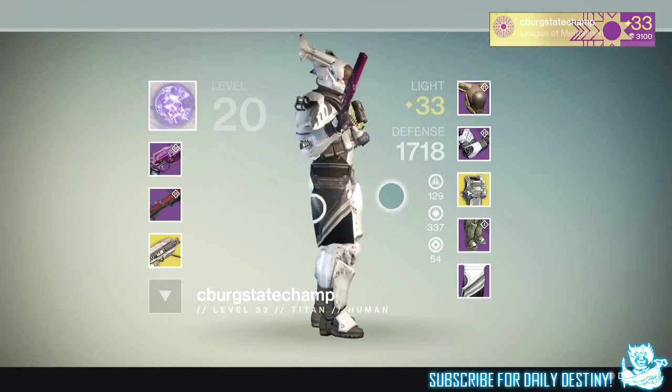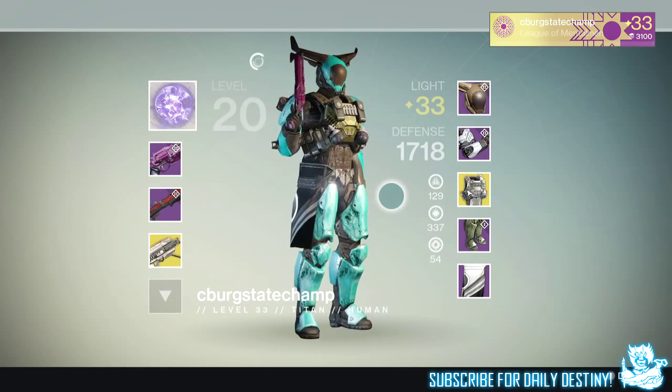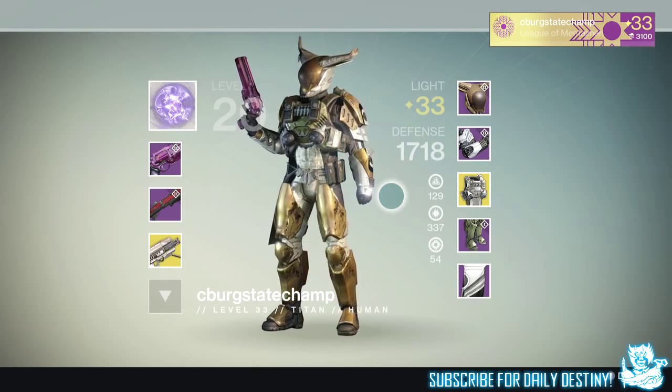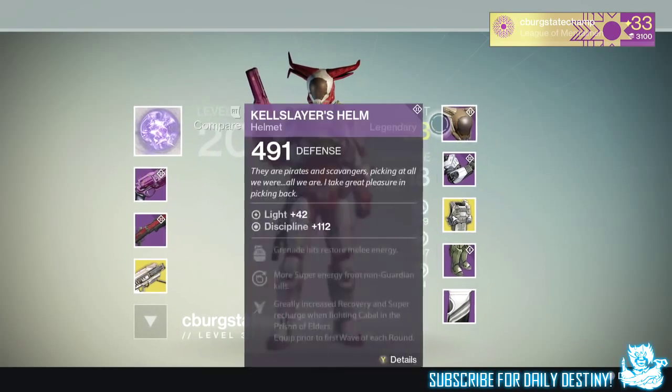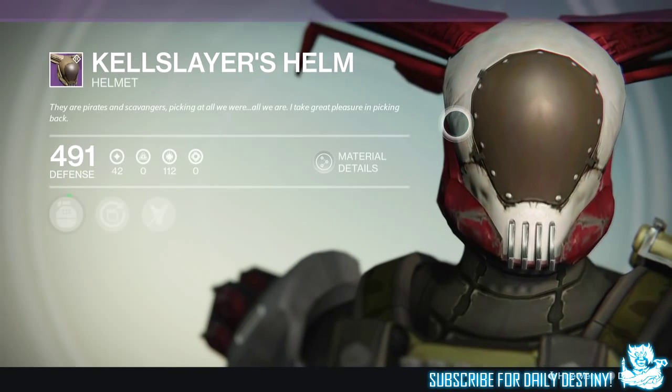A lot of people are calling it the bunny head or rabbit head. To me it looks like he's got airplane wings on the side of his head, and if he runs at a certain speed he's going to take off. Still, it does look super unique — not sure if it's my favorite helmet in the game, but it's definitely one of the craziest looking things I've ever seen for sure.